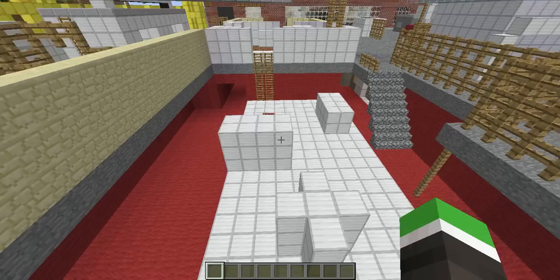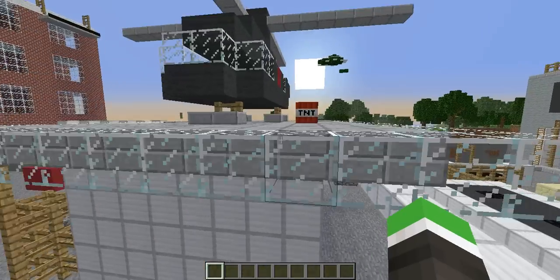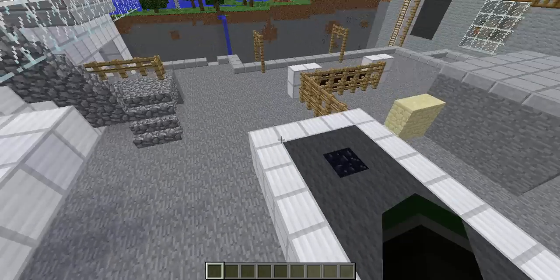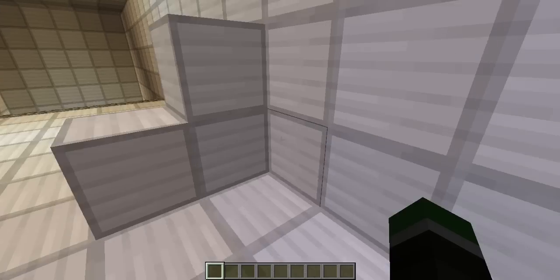So down here there's this area, a little dugout area. And up here you've got the helicopter — you can't get in it. There are other buildings, other places to run around. You can go under here — whoops, creeper — you can go under there and down there.